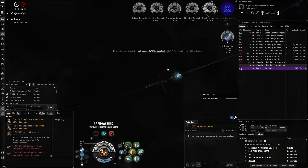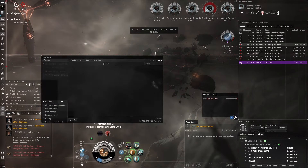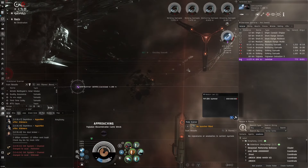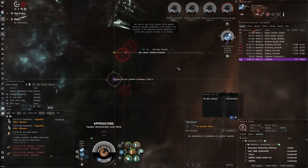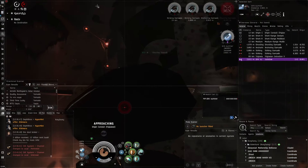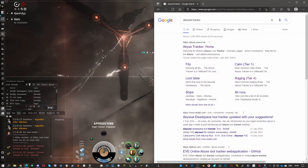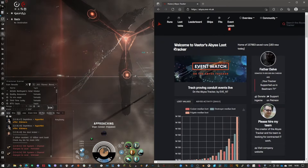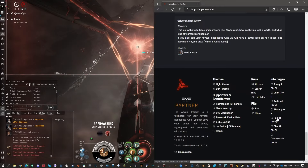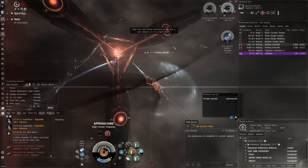Zach has his nullsec set up and has been running with a friend. Aceface asks if Zach does T4 or T5 — Zach says T5s. They get a cataclysmic variable but it's only 1 million ISK since it's firestorm. If it were electric it'd be worth about 40 million. Total loot: 37 million this run. Aceface notes the average fluctuates on Abyss Tracker, but the tank is solid — layers of defense with remote rep, local boost, and tactical mode.